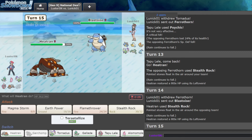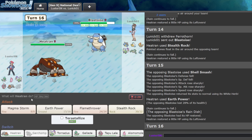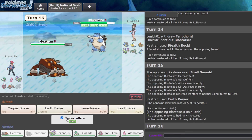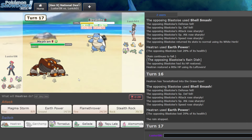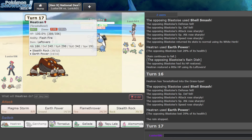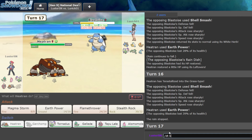They're going to Shell Smash, right? I have to attack it while I can. Oh, it's White Herb — it's not the other one. So I think I have to Terra Grass to beat this. They click a Water move here. Can plus four Ice Beam kill me? I don't think it can. Spit-off Heatran is completely broken — it's a Blast Waste. It's strong, but it's not that strong, right?